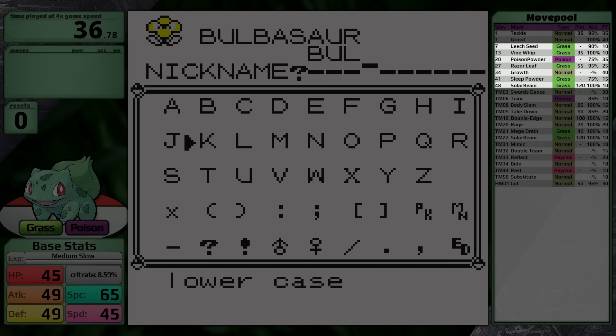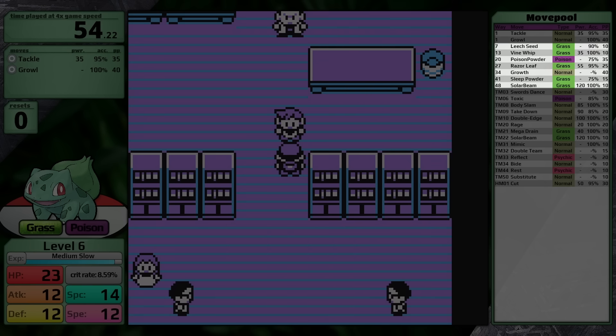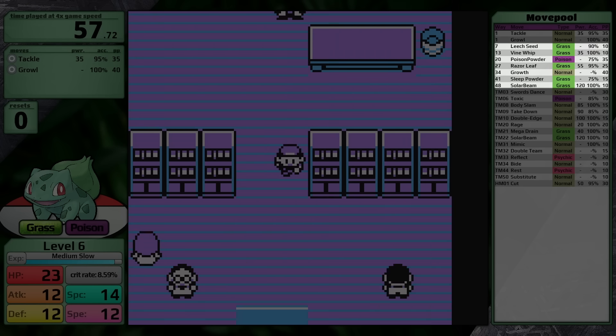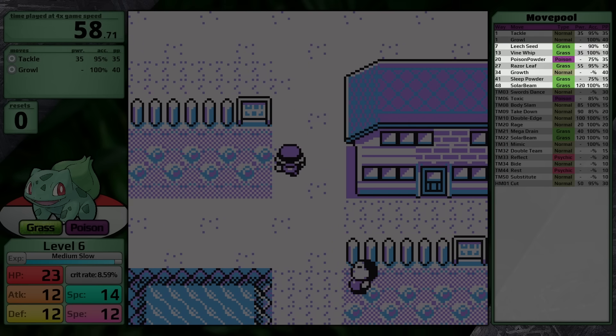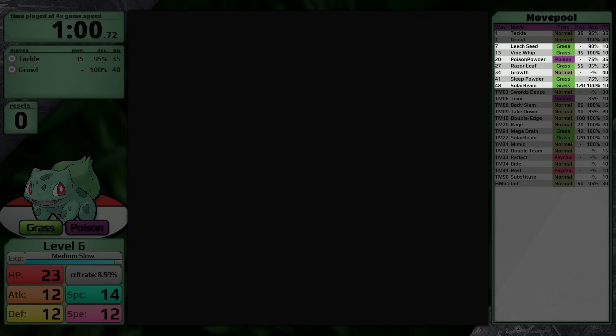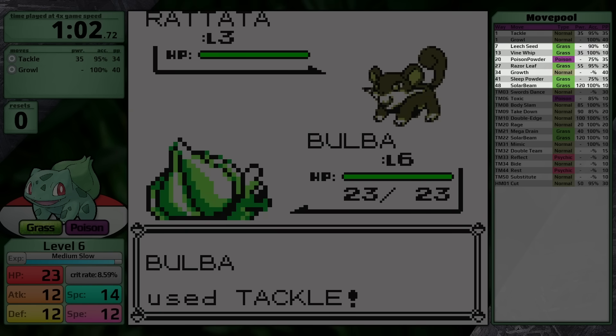Razor Leaf is a high critical hit ratio move, and if you have more than 64 speed, it will always get a critical hit. With Bulbasaur's 45 speed, this gives it about a 70% chance to crit when using Razor Leaf. Growth increases Special by one stage, so it's pretty good in Generation 1, also considering that it triggers the badge boost glitch. Sleep Powder has 75% accuracy, making it the second most accurate sleep move in the game, tied with Lovely Kiss.